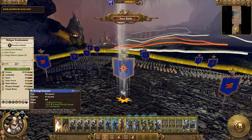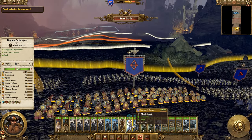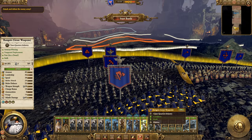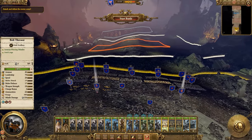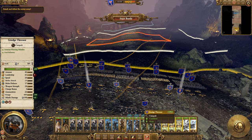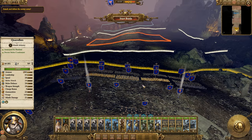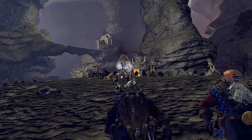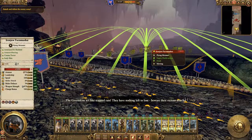Looking at Belagar Ironhammer: he has Revenge Incarnate, his unique ability, which gives him plus 58 melee attack, 36% armor piercing, and makes him unbreakable for about 40 seconds — one use only, so we need to time that carefully. Here are the stats of the other units: bolt throwers, rangers with great weapons, and regular rangers. I'm putting my units on guard mode so my artillery doesn't run off, keeping missile infantry on guard mode as well, but leaving the close-quarters rangers off guard mode since they're good fighters.